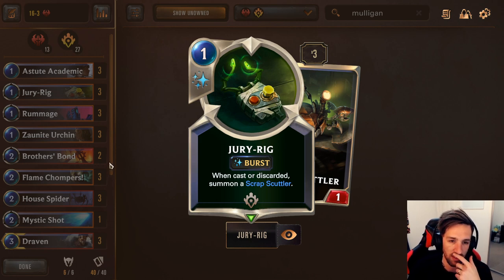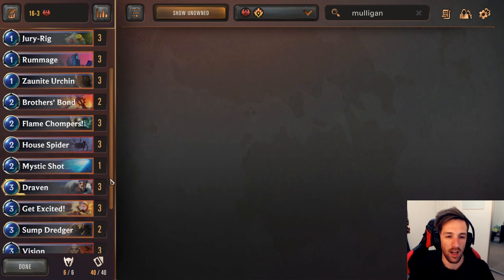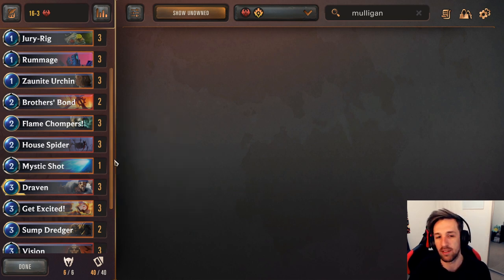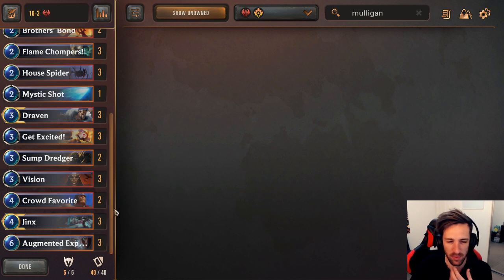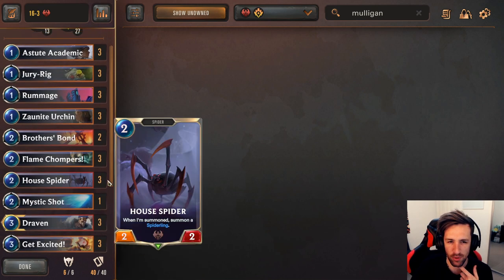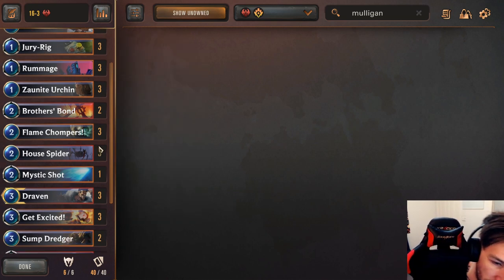Unless you have some powerful discard synergy throughout the early game — like Rummage or Druirig, even Draven alongside the same hand. I don't think you'll often keep Mystic Shot, although it is a one-off, so you might consider keeping it against Bilgewater Burn if you face them. You can keep Jinx if the rest of your hand looks relatively cheap and you think you'll be able to flip Jinx quite quickly, especially if you're going evens. Personally, I have not ever kept it just from experience — you do want to find that early game and have really powerful turns with Flame Chompers, Druirig, even Brothers Bond.